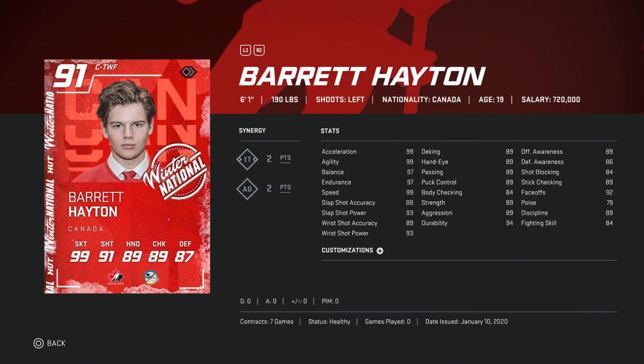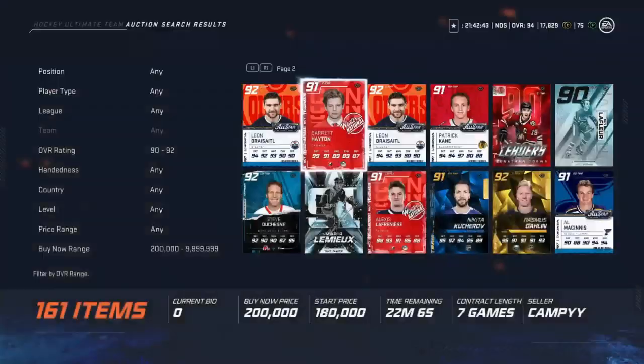Lastly for 200k — again just value buys I like — is the 91 Barrett Hayton, 2-1T and 2-AD synergies. 99 speed, acceleration, agility, high 80s accuracy, 93 power, 89 hand stats across the board, 89 offensive awareness, and 92 face-offs. These are just great buys for the price and I would grab him if you're looking for a center getting into that end-game level.